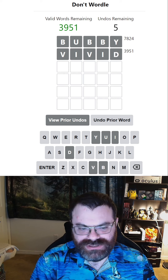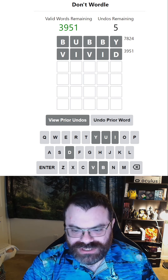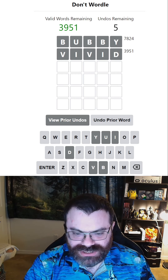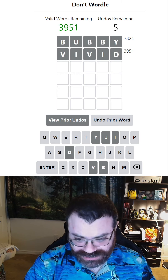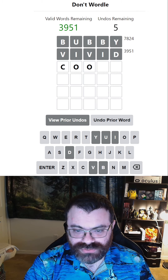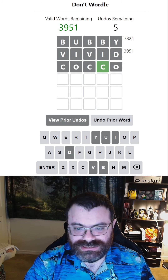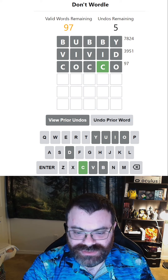Let's think of another word that we could possibly do here. I'd like to repeat letters again if possible. Maybe the O, since O is the next least likely vowel, I believe. Wasn't there something like CUCCO or COCO? There we go. All right, I just got a green C, but let's see if we can work with that.